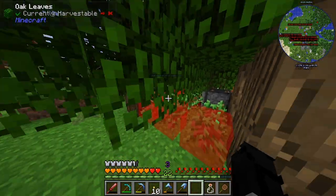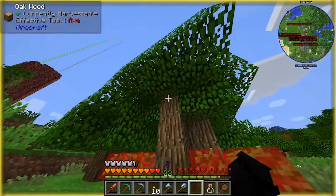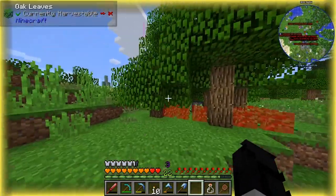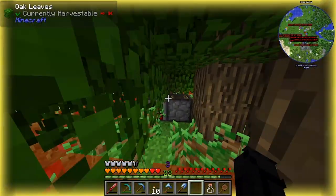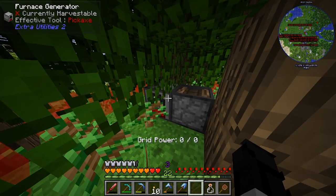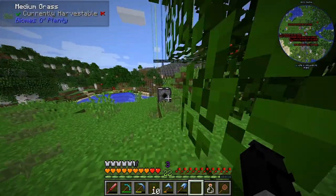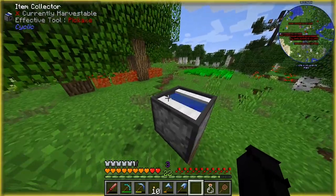I can actually show the preview. So it does it in this radius — 7x7 — and then when it's actually on, you can see the particle effects as it chops the tree. But all this does is just chop it and plant it; it doesn't do any of the picking up. It also uses power, so I've got a furnace generator here with some coal on it. And over here, from Cyclic — the same mod —